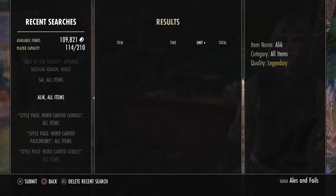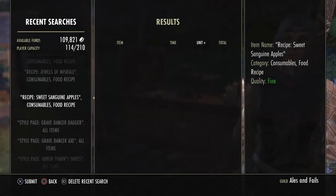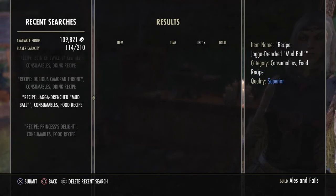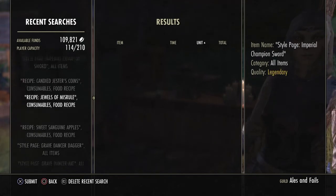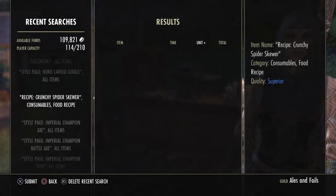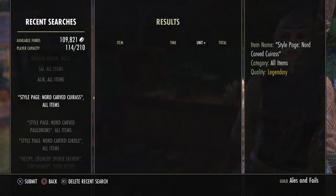I hope you found this helpful for navigating a huge list of things you're trying to sell. Remember that you can delete these searches by hitting R3. You can see all the things I've tried to sell in the last couple of months. Being able to navigate this list is really important. I haven't deleted everything because I still have some Nord Carved Cuirasses I need to sell and I don't want to recreate that search each time.